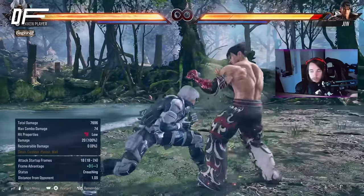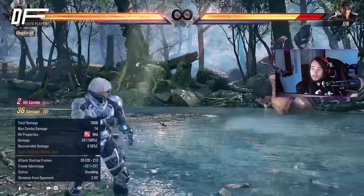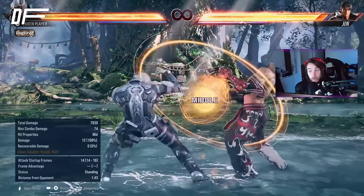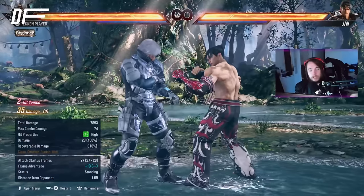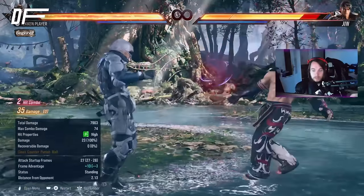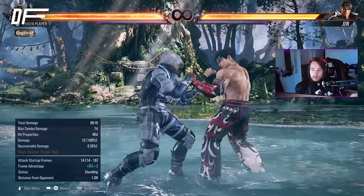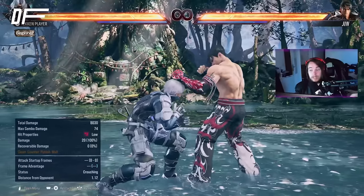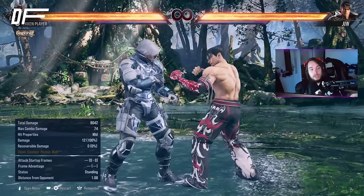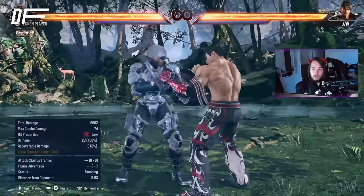It's going to be a lot of full-crouch mix-ups. While-standing 2-3 is unsafe on block — about minus 13. While-standing 2-4 is a mix-up option: it wall splats and gives plus-13-frame advantage. They're put into a mix-up when you're crouching, and if they guess right on one, there's literally another guess on top of that. You want to always be threatening this against turtle opponents. If you don't know what to do and need to make a comeback, that's where you go — but you've got to be comfortable taking risks.